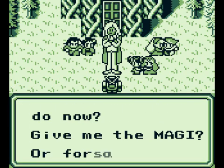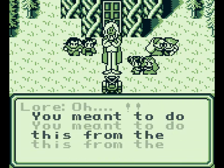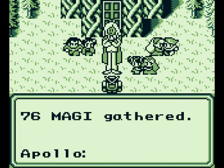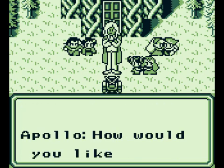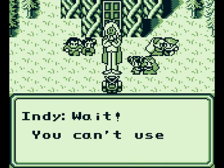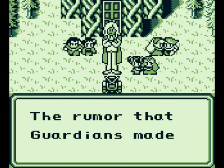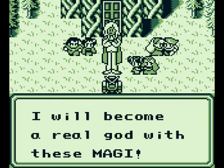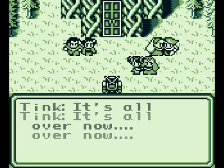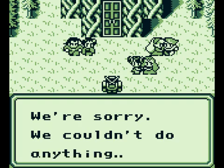Oh no! He's taken all of our old friends hostage. Whatever shall we do? You're just gonna give him all the Magi like that? Oh no! Whatever shall we do now? Stop, Apollo! No, it's all over! He has all the Magi! Whatever can we do?